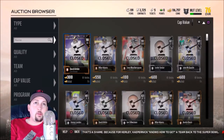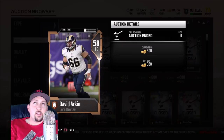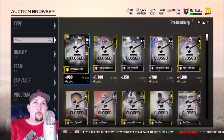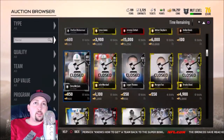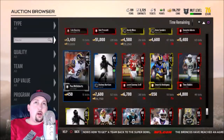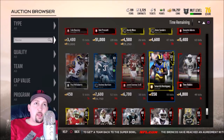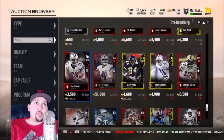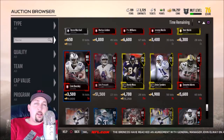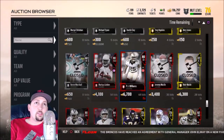You've got Cap Value, which is really for salary cap players — it brings up the lowest cap-value players. Then there's Time Remaining. A lot of times when you want to snipe guys or outbid them at the last second, you use Time Remaining. You can see people with like 38 bids just going back and forth trying to get cards cheap right before they expire. It's a decent method but a little taxing.